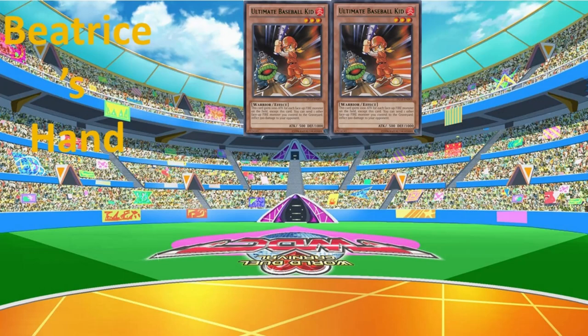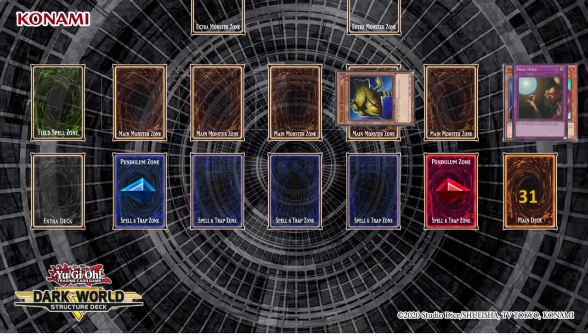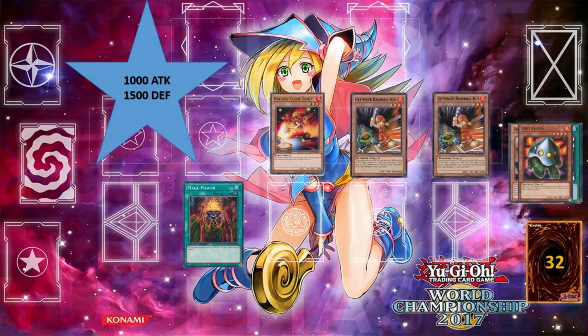Start the draw phase. Standby phase. Main phase 1. You know what they say — 2 is better than 1. Come out of the dugout. Ultimate Baseball Kid! The Baseball Kid already equipped is on 2,500 attack points due to its effect; the one just summoned is on 3,500 attack points. Raging Sprite is on 1,100 due to its effect, having gained 1,000 attack points since it successfully attacked directly the previous turn. Battle phase. Attack — Baseball Kid on the set monster. My subject will give me a trap card from my graveyard. Batting Smash. Then the other Baseball Kid attacks directly — Batting Smash. End the duel, Raging Sprite — final attack — Sprite Fireball.